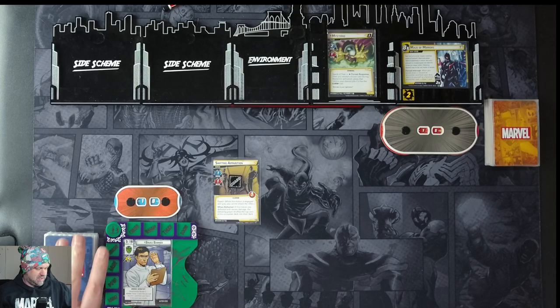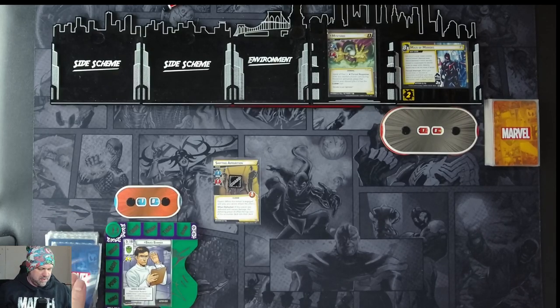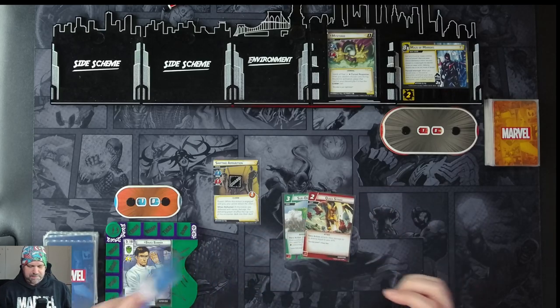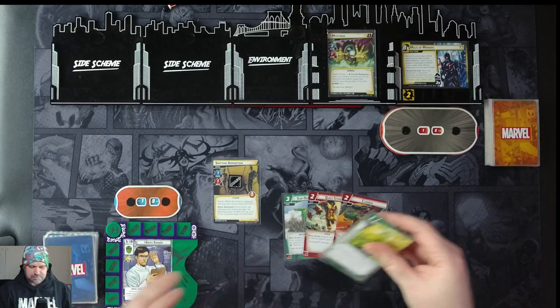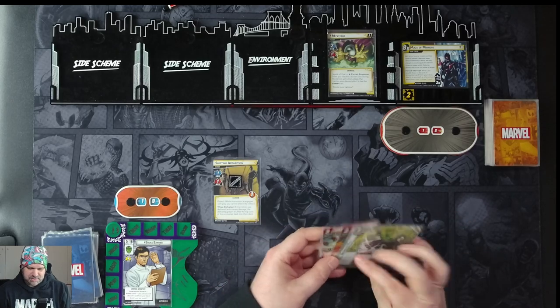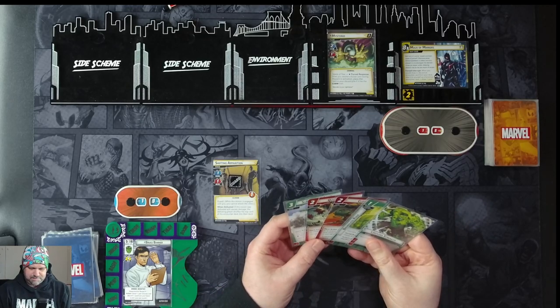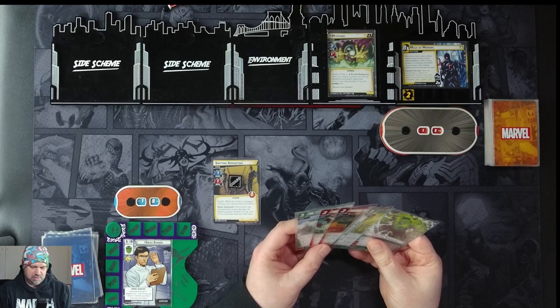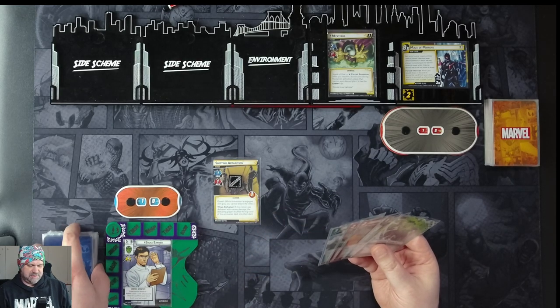Everything's set up, let's draw a hand of five. We have Suborbital Leap, Quick Strike, Clobber, Boundless Rage, and Limitless Strength. Yeah, I'll go with this — this will be fine.